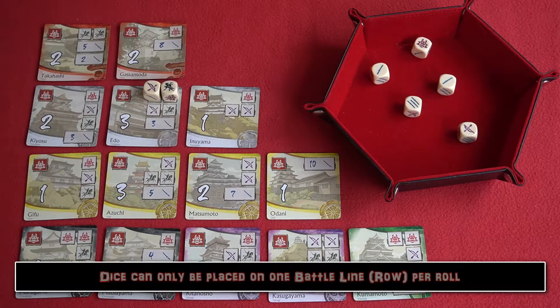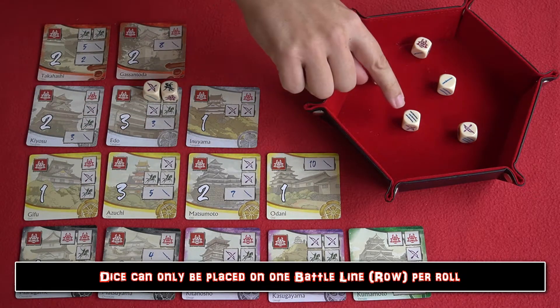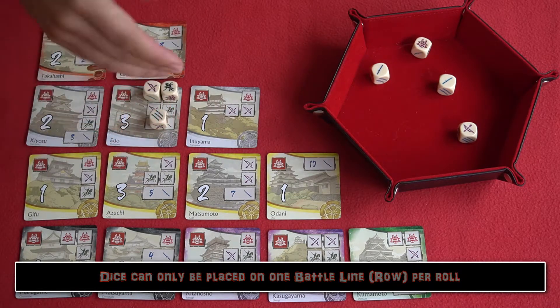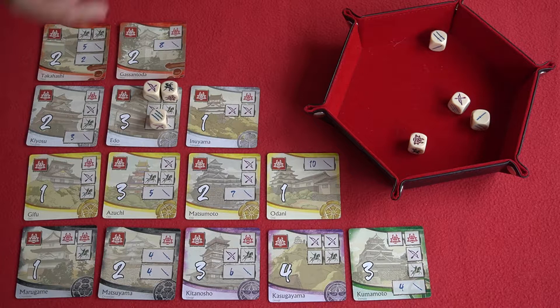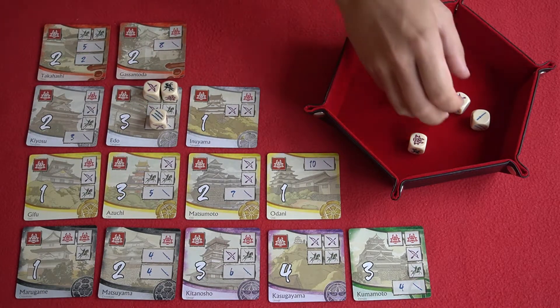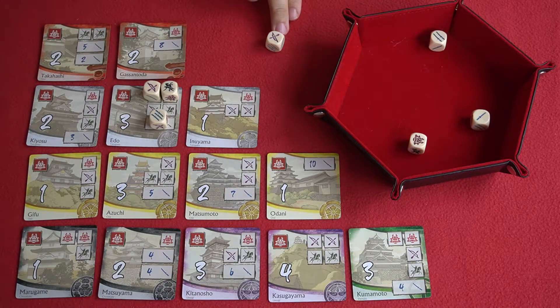You're looking to cover the remaining battle lines. Here we need three swords on the bottom battle line and we can fill that with just one die. We place that die on the battle line and, having succeeded, re-roll the remaining dice — we're now looking for archers and cavalry. But we've only rolled archers, so that roll is a failure. You still get to re-roll, but this time you have to remove one die in order to do so.